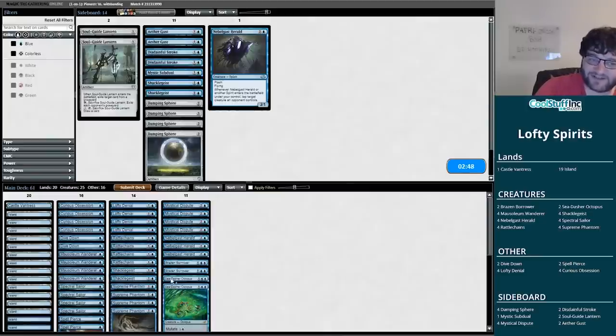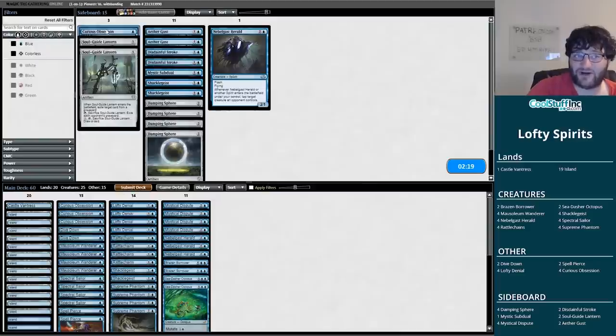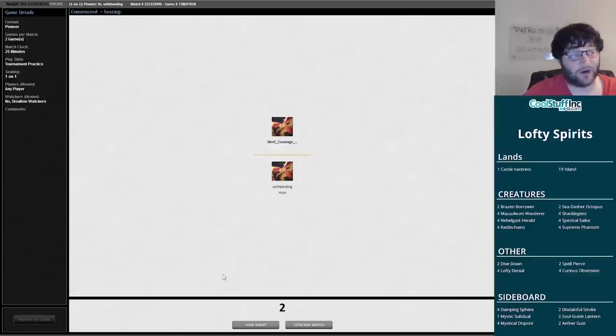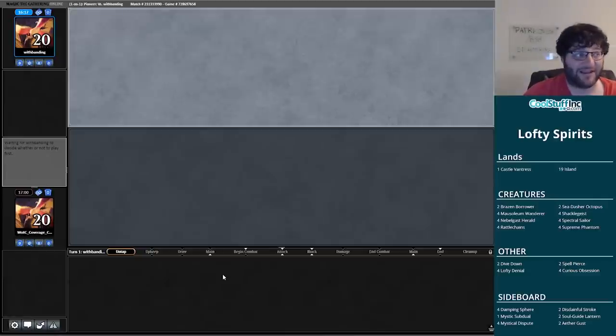I like keeping the Lofty Denials, going to cut another Shackle Geist. I like most of this — the Spell Pierces, all my one-drops. I probably want to cut something on the top end. The Runed Halo was pretty good against us. Maybe it's a Curious Obsession on the draw — cutting Curious Obsession feels wrong though. Maybe it's another Nebelgast Herald or a land. Going to go for a more defensive route — cut one Curious Obsession to keep all the Mystical Disputes in there.